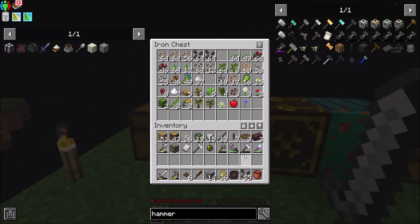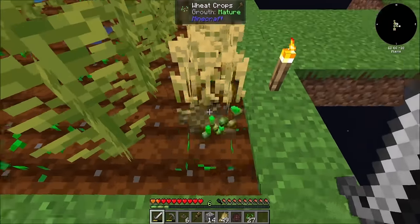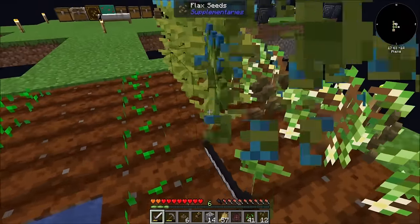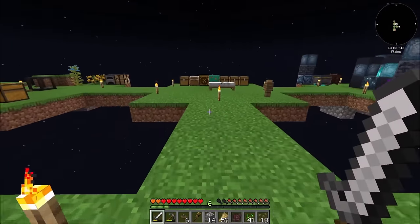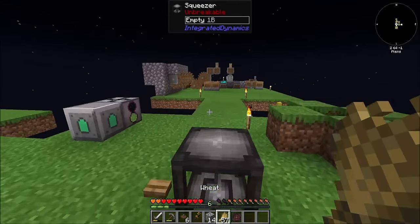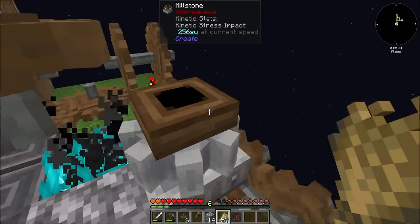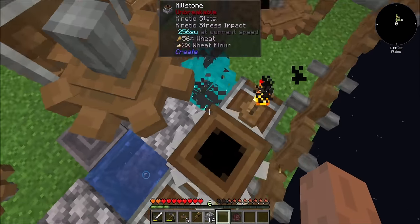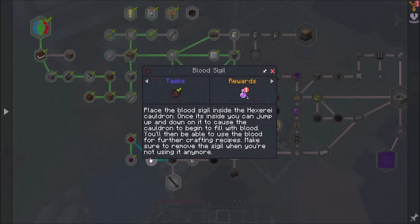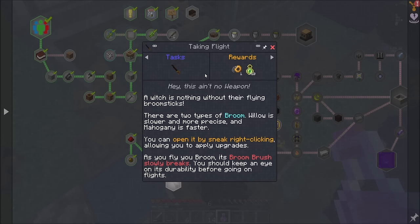Now might be a good time to get some plant action going, because I do need more food. And this is super good use of getting string and whatnot. But mostly my goal here was getting more wheat. Then I'm going to go grind up. Hello, chicken! I'm cooking. Now, we've got the blood sigil, which is a potion of regeneration reward. So technically I can get a broom. Willow is slower and more precise, and mahogany is faster. You can open it up by sneak right-clicking to apply upgrades.